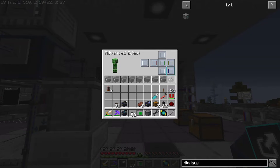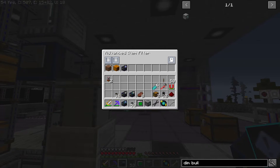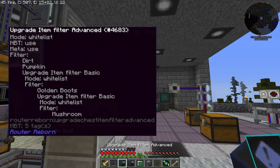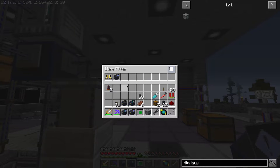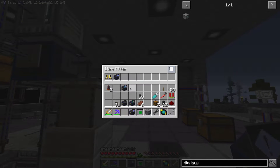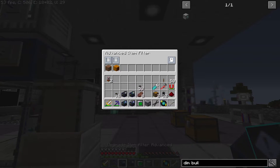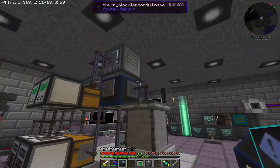There's also a filter upgrade that can be used in a whitelist or blacklist context. The awesome thing about this filter upgrade is that you can nest them inside each other — if you think the number of slots isn't enough, you can just make more filters and put them inside of each other. For example, I've got a filter with some boots and another filter inside of it. This gives you a ton of flexibility in defining filter sets if you want to do complicated routing.